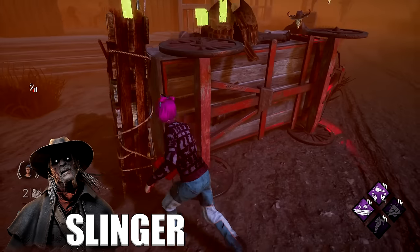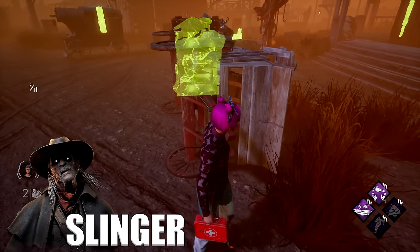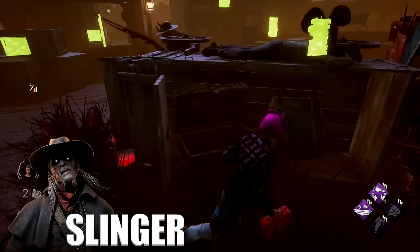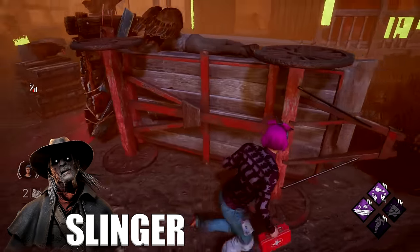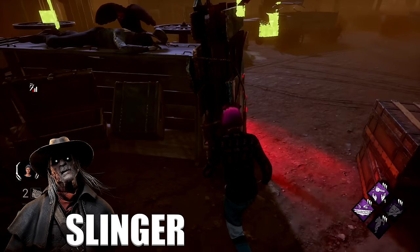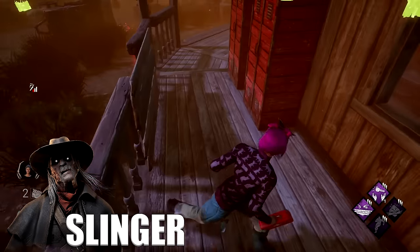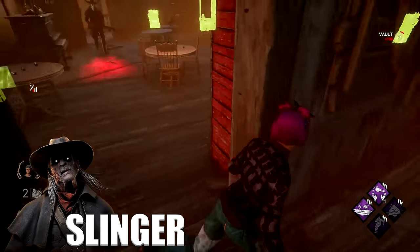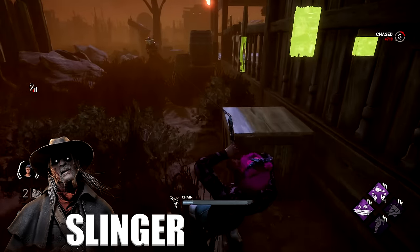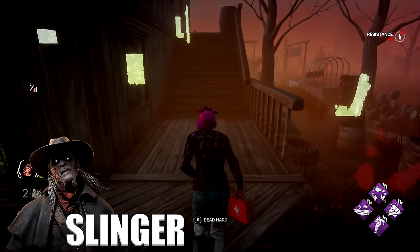As with most projectile killers, it mainly comes down to how good at aiming the killer is. You can try to be unpredictable but can only prevent it up to a point. When you do get shot and reeled in by the Death Slinger, you can get a lot of distance since he's 4.4 and has to reload after shooting. W key is your best friend when he gets a shot on you. When you know for a fact he won't be able to follow up with a hit after shooting you, do not resist the chain — this wastes the killer's time more. Death Slinger is also very immobile, so hiding is very useful.